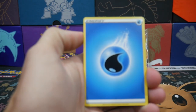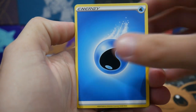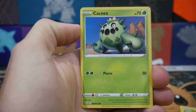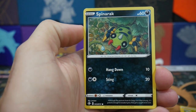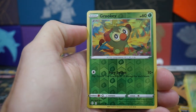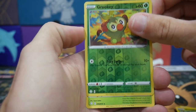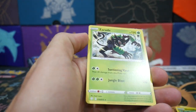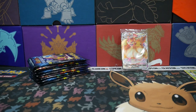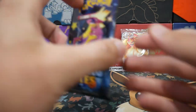We have a Water Energy to start off with, a Tropius, a Gym Trainer, Rotom, a Cacnea, a Chewtle, Spinarac, a Cufant, a Glossifleur, a Grookey Reverse Holo, and a Zarude Regular Rare to finish that one off. Nothing from the first pack.